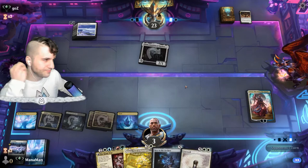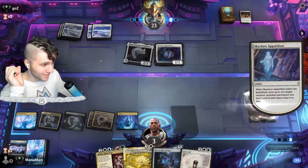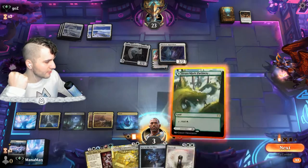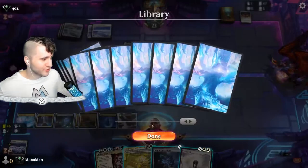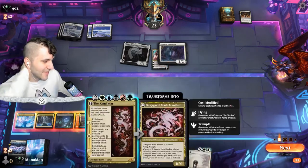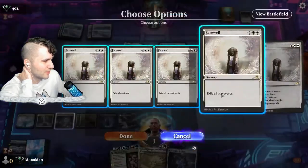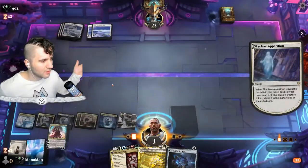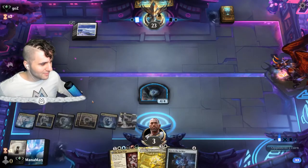Skyclave Apparition is going to take care of our Teferi — it's only a matter of time. We get another land which is wonderful. At this point I think we just go for Farewell. The Kami War is more exciting but they have two cards — let's just exile everything. We're not messing around. We do get a 4/4 back, and hopefully we can go for the Kami War — that would be pretty fun.